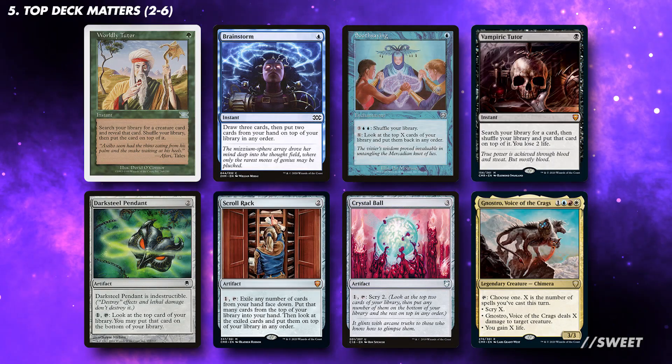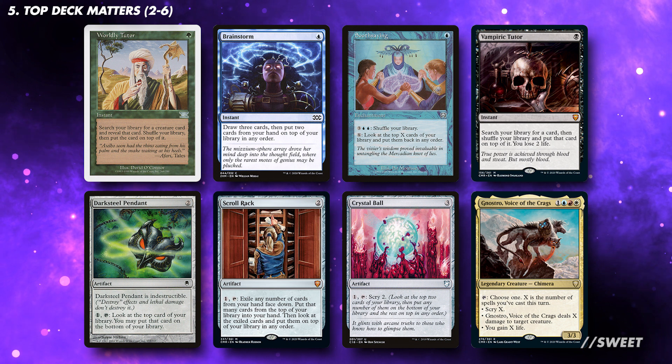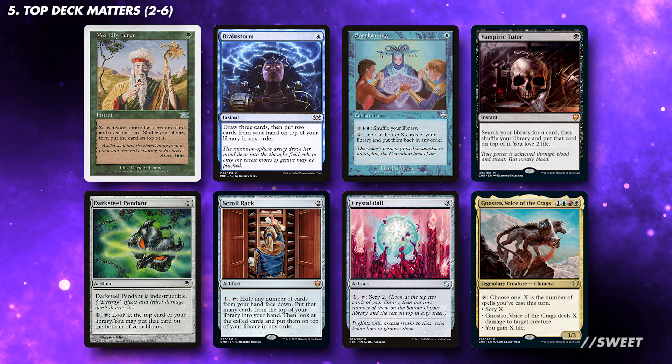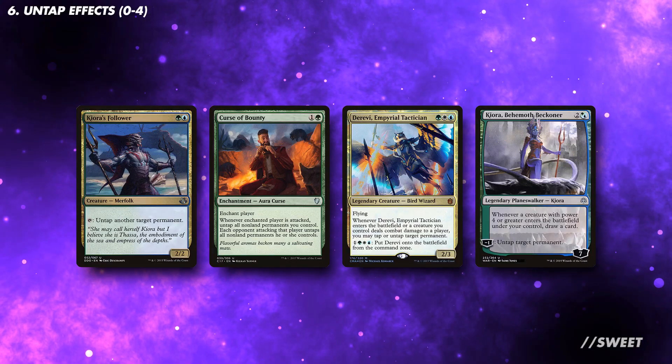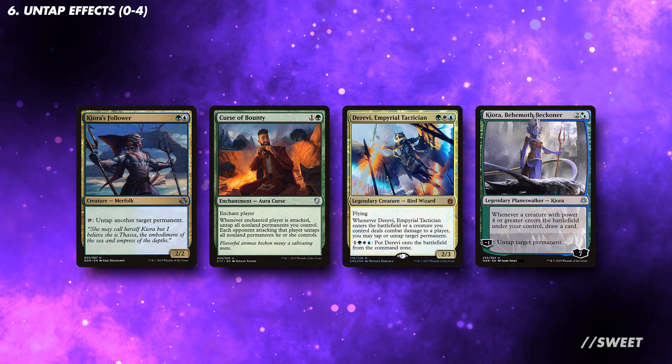Being able to control what's on top of our library can be very useful in this deck, as it means we can have a level of control when activating Golas. Some of the cards here may not be as budget-friendly as others, so run what's available to you. We can also run some effects that untap our creatures, as untapping Giganth especially will mean we are more likely to activate Golas more than once per turn.